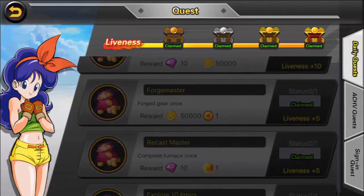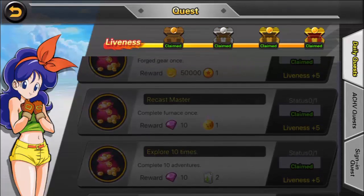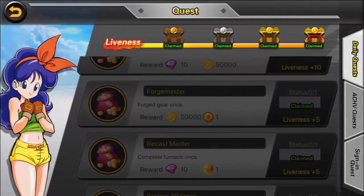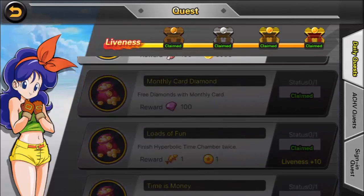Another task you will get is for exploring 10 times with Kid Goku in adventure, which is really simple. There's also the recast master, which means go to your android plant and complete one craft furnace — either crafting your gear or runes. And last, you will need to do at least 3 battles in tournament. Even if you know you can't beat the person in front of you, still battle them 3 times to complete the quest.